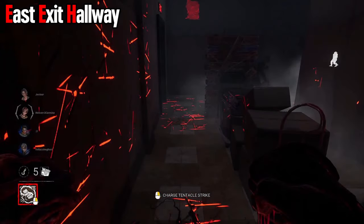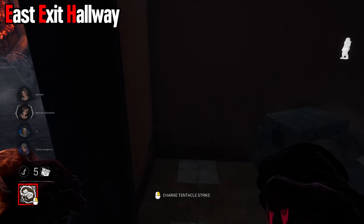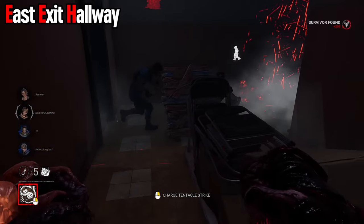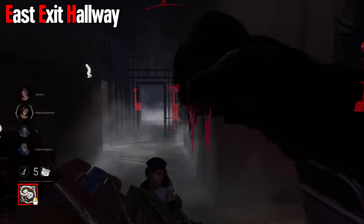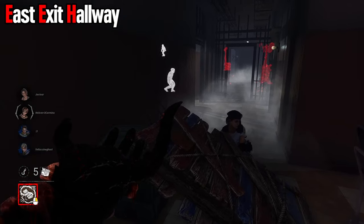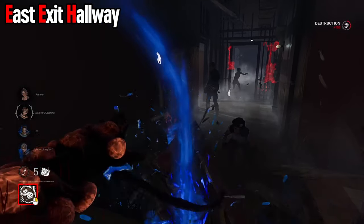The East Exit Hallway pallet is not incredibly playable. It depends on the angle you come from — if you're to the side of it, it can hit you even if you're walking outside the door. It has a very wide hitbox, so be careful. This is another one you need to destroy — there's not really any getting around it. You lose way too much time trying to walk around. If they drop it, break it.